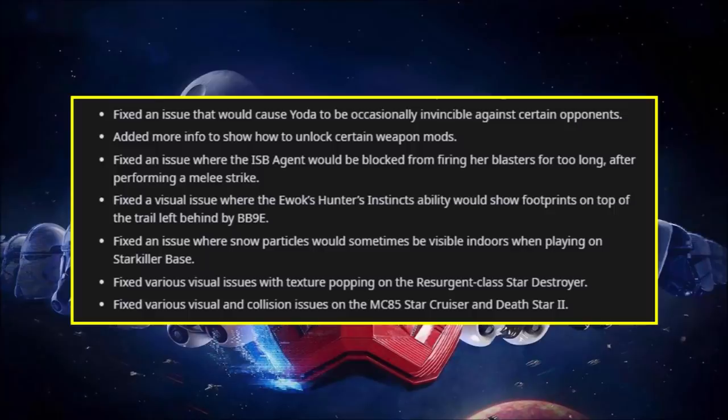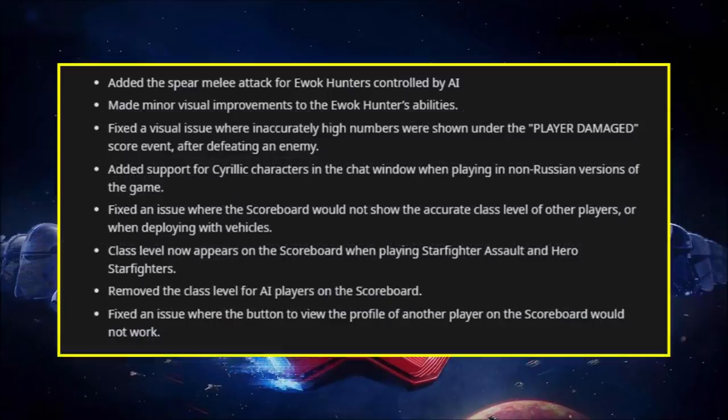They've also added more info to show how to unlock certain weapon modifications. There was an issue with the new ISB agent where she would be blocked from firing her blaster for too long after performing a melee strike, and that's been fixed. There was also a visual issue with the new Ewok Hunter's Instinct ability that would show footprints on top of the trail left behind by BB9E.